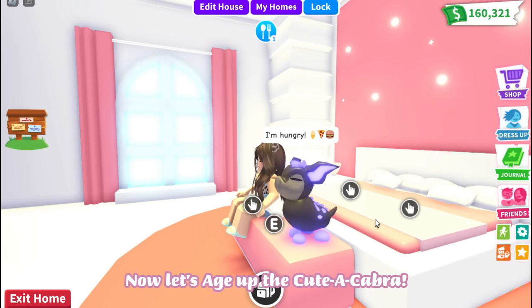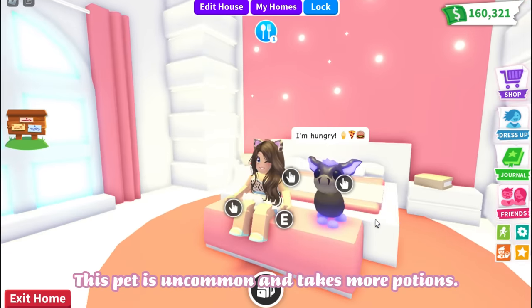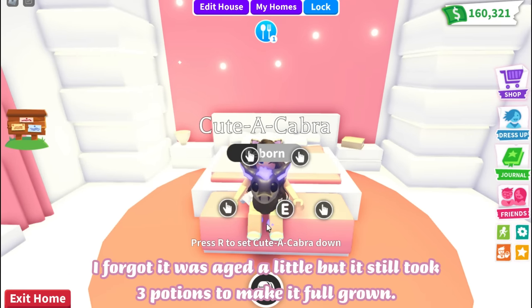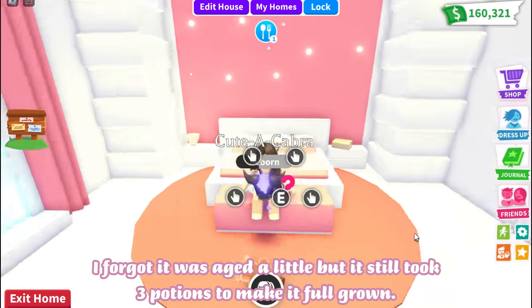Now let's age up the cute Akabra. This pet is uncommon and takes more potions. I forgot it was aged a little, but it still took three potions to make it full-grown.